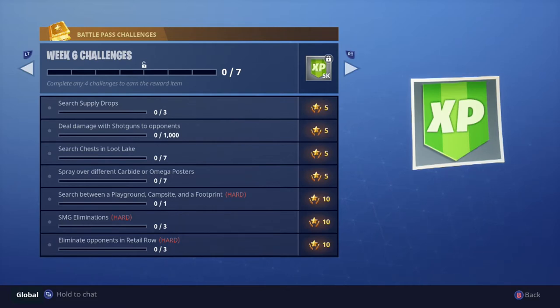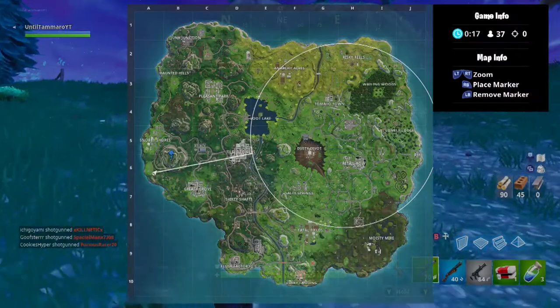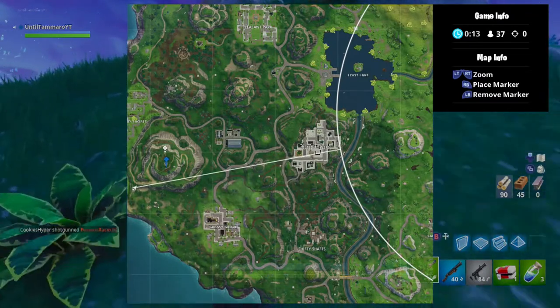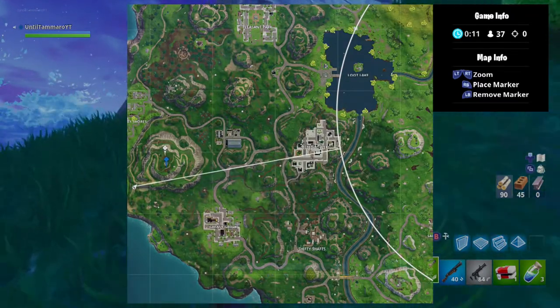I will also be covering the challenge for searching between a playground, campsite, and a footprint. And, of course, I will be making a video for the blockbuster star challenge for this week for completing 6 full weeks of challenges. So, the first location I'm going to head to is the house on top of the mountain that is south-southeast of Snobby Shores.